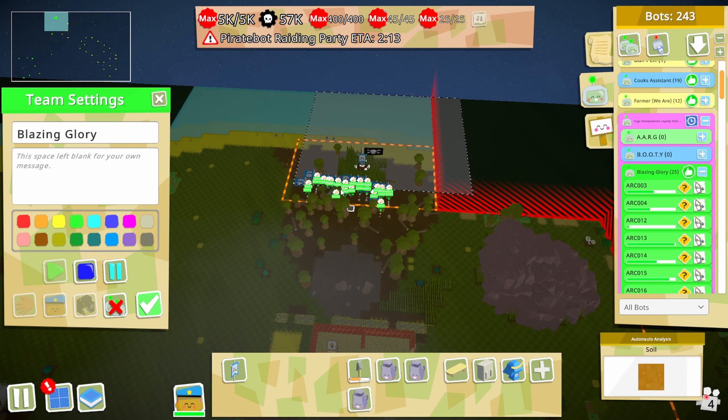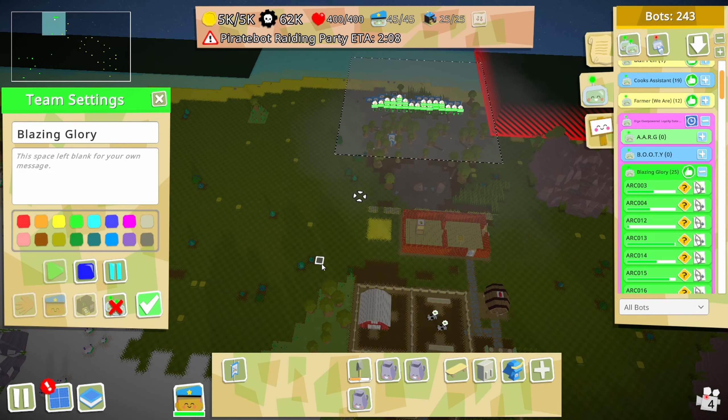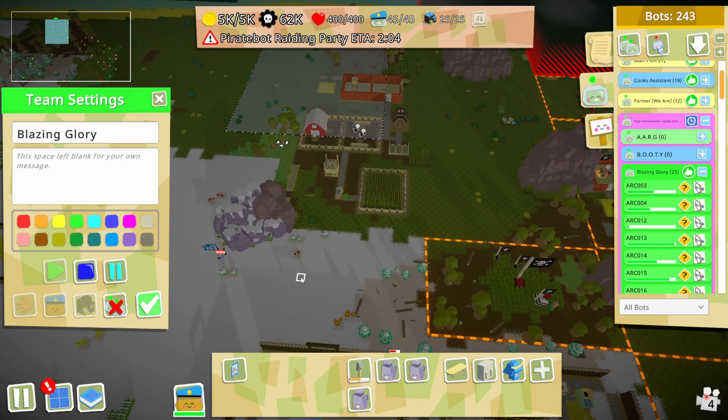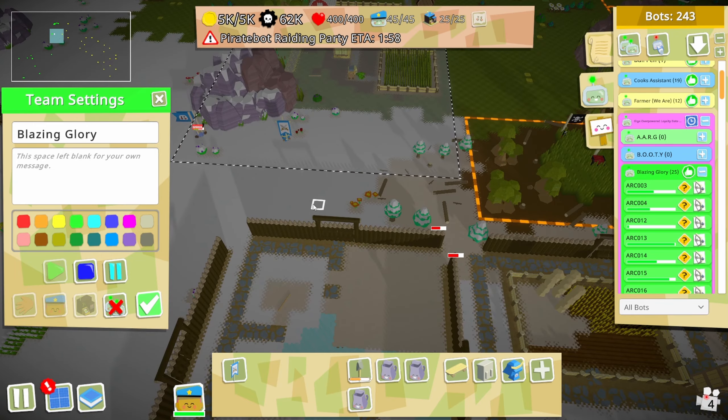We'll take this bit over here - wow, we got so many pieces of 8-bit. I was destroying a lot of outpost stuff too since they were in our way previously. Look at that army coming down - they look so good.